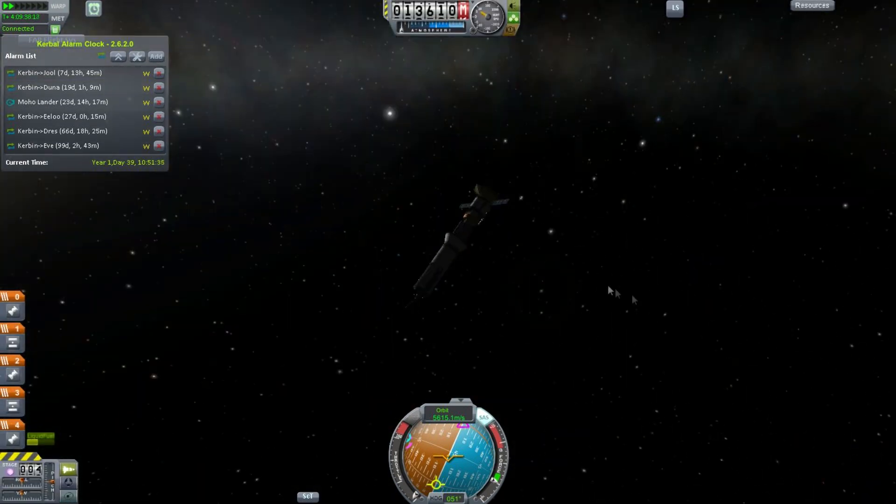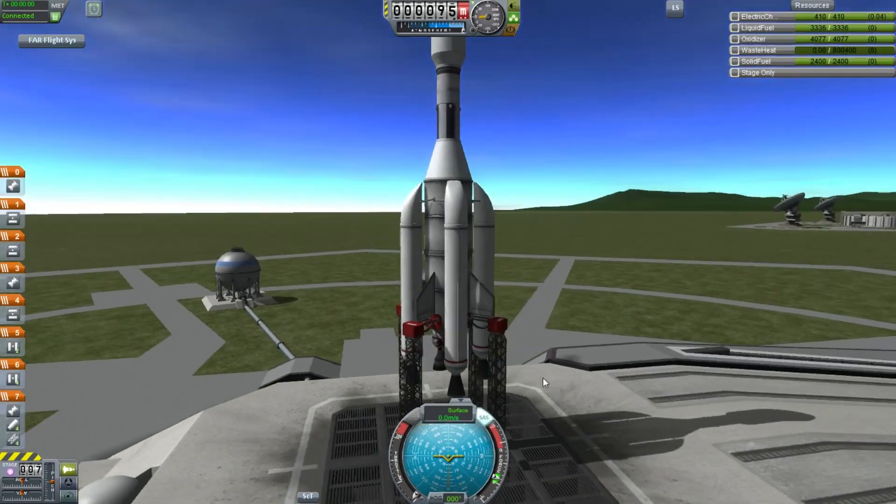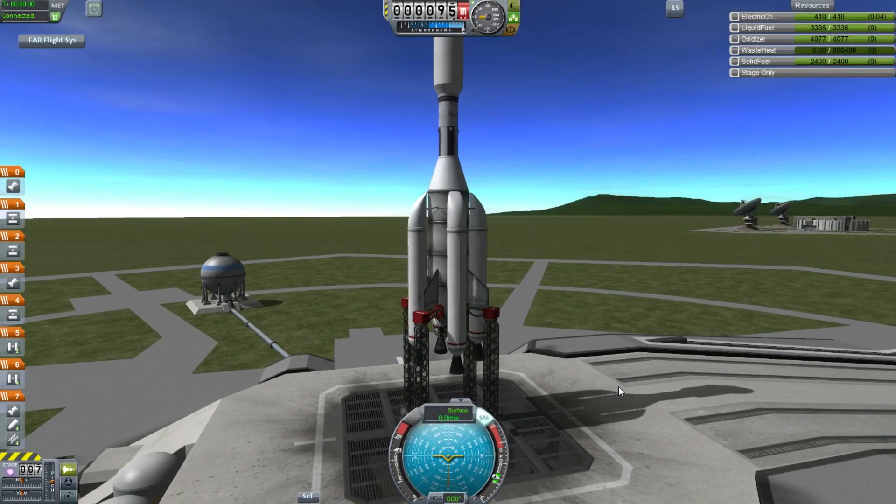Meanwhile, you may be wondering what happened with Sean's return. Well, the aviation team are being rather secretive. They're off in Hangar 18 investigating his capsule.